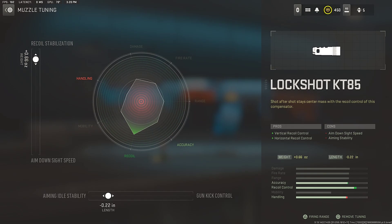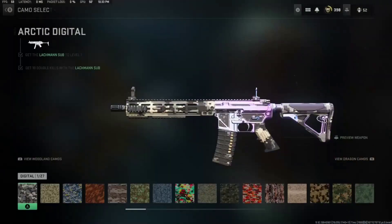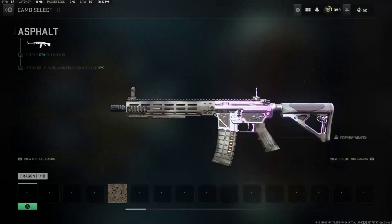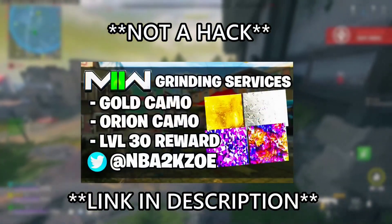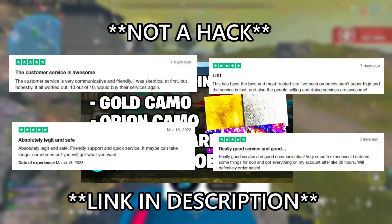By the way, if you want the Orion camo but you're just too busy and tired of grinding all the camos, you should definitely check out Peter on Twitter. Peter provides weapon level services, camo unlock services, and many more for all platforms.